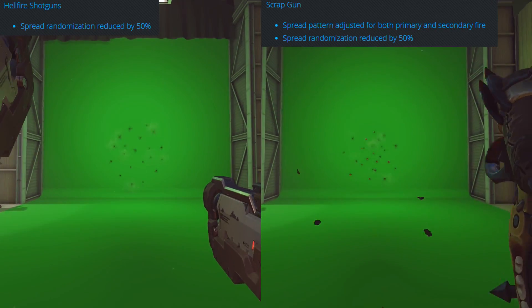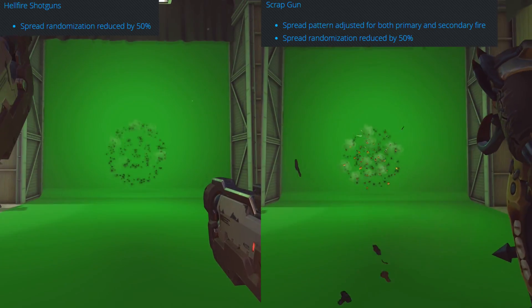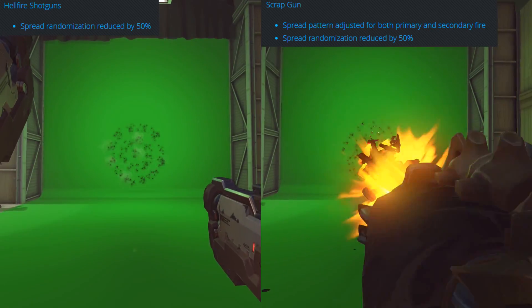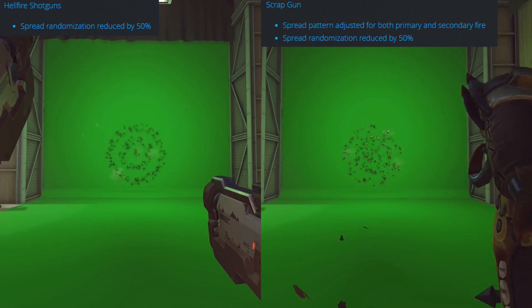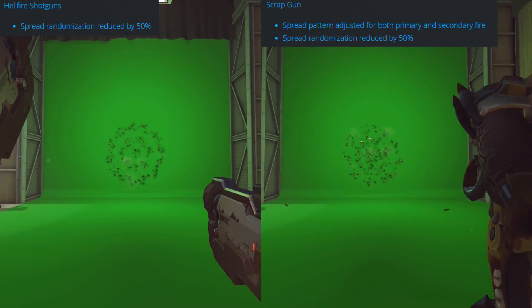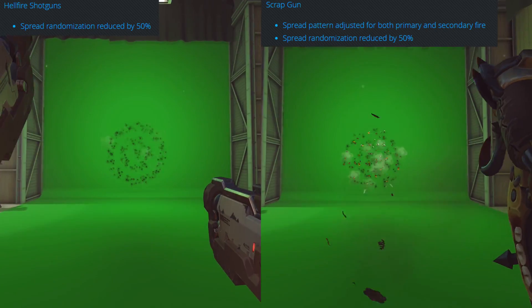Now let's talk about the changes to Reaper and Roadhog on the PTR, specifically the part where the spread randomization of their attacks was reduced by 50%. On paper, this is a buff. If Blizzard had handled it the correct way, it would definitely be a buff to these characters. Unfortunately, they didn't, and they have this really weird way of handling the attacks, and as it turns out upon further investigation, these are actually nerfs.